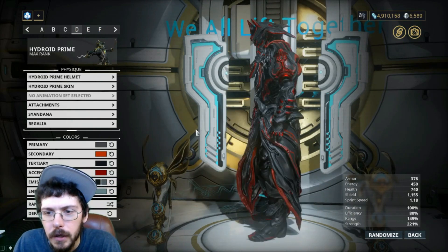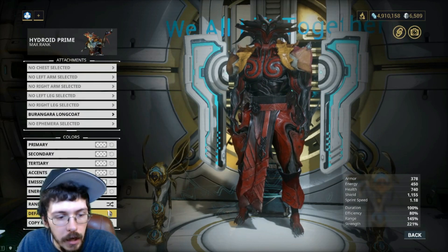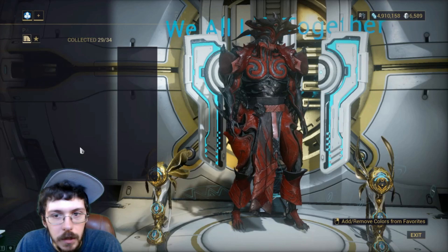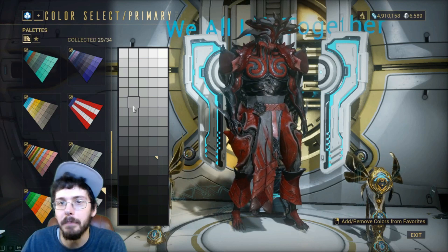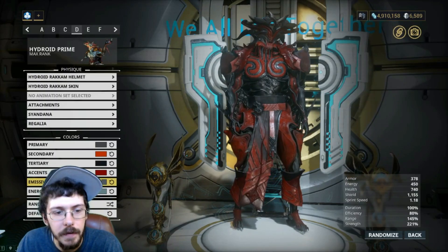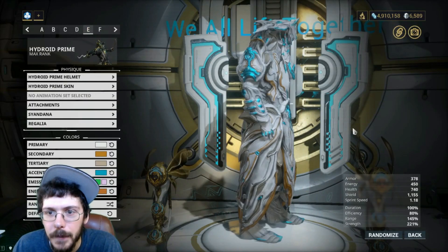This one is definitely edgelord. I customized this specifically for this video to see what happens when you go all in on the edge. If you're going full edgelord this is what you get. Turning the coat to a white or gray really helps it not be so dark. You want some light colors in there — something down that avenue is pretty nice.